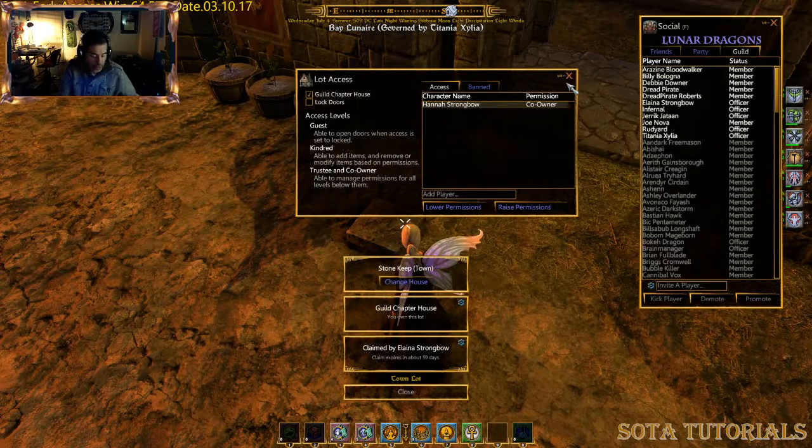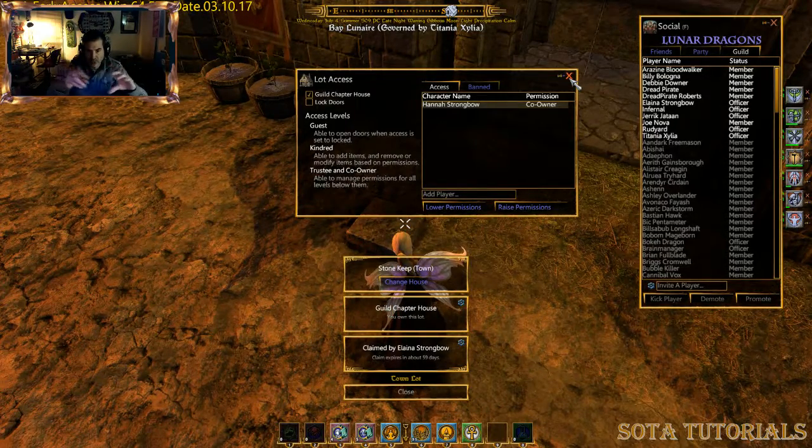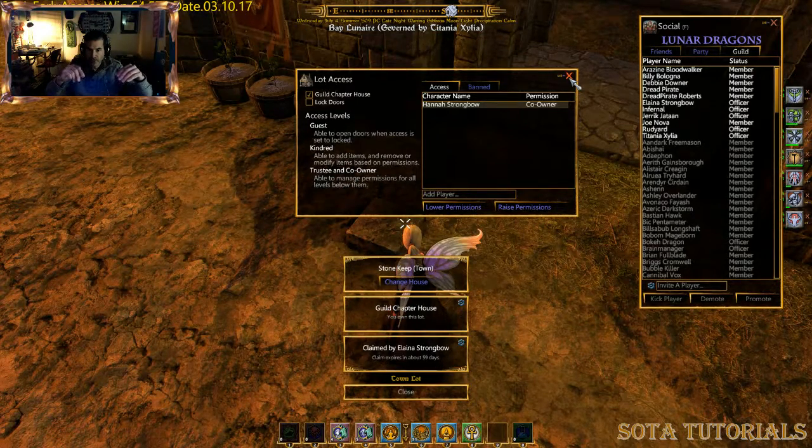This is great for controlling the different levels. You have the owner (me), co-owners who are sub-owners but can't take down or re-configure the entire house, then your trustees, your kindred people, and your guest access. Where this really comes into effect is item permissions.